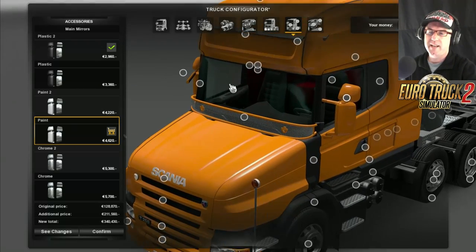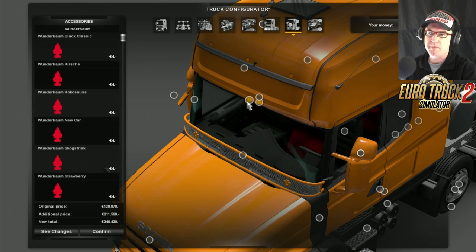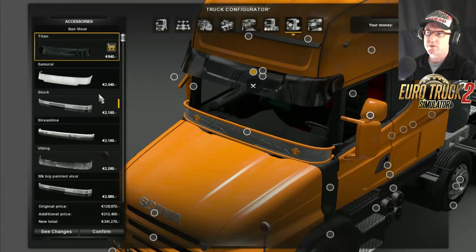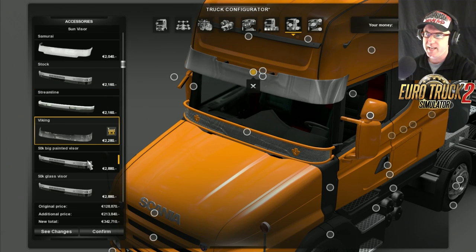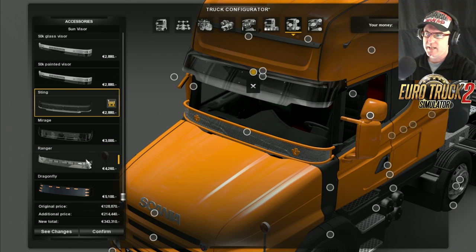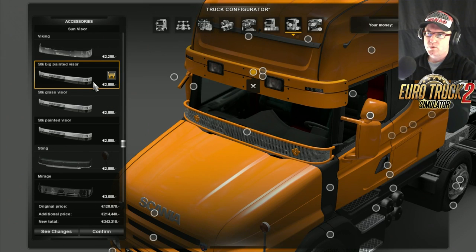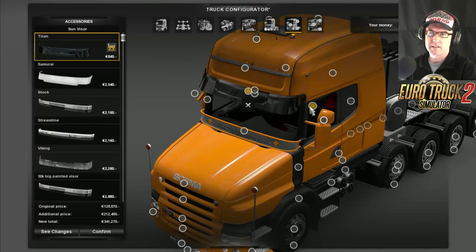Zooming in - a lot of those ones on the inside are the fluffy dice and the smelly tree. We'll do those on the inside so we can see them better. But the sun visor - we have the Titan, the Samurai, the stock, the streamline, the Viking, all the standard ones. Plus the Sting, Mirage, Ranger, Dragonfly - which to choose, which to choose.